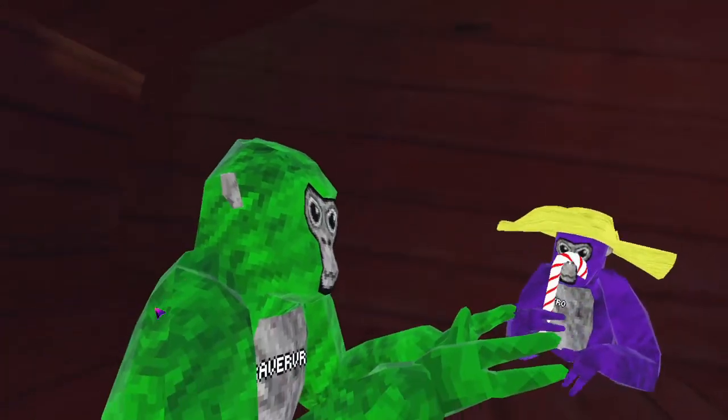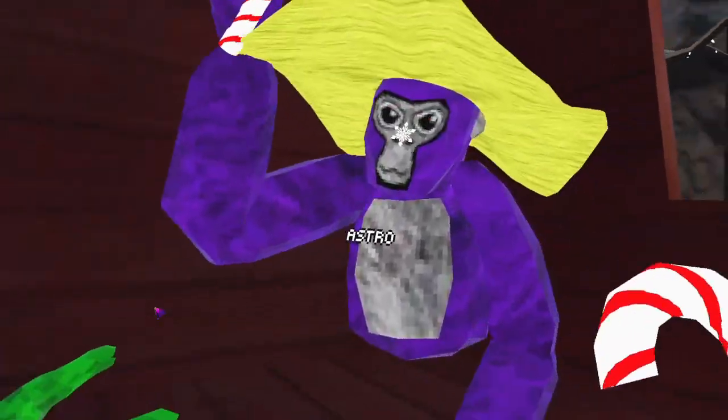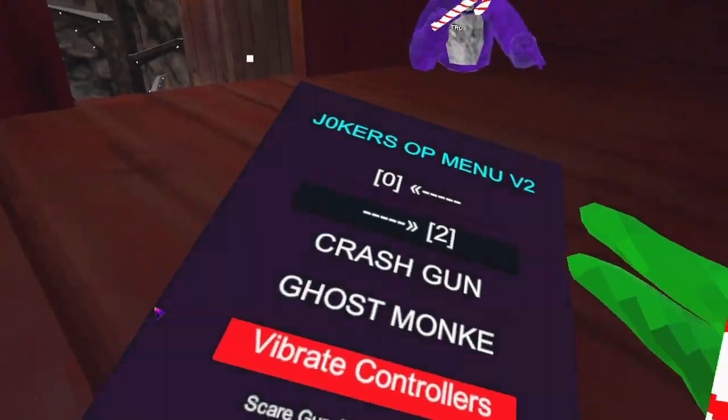My cosmetics move around, but he doesn't see my cosmetics moving around. So like right now my cosmetics are right here — I can go behind it. Vibrate controllers — it vibrates everyone's controllers.